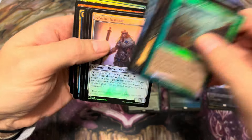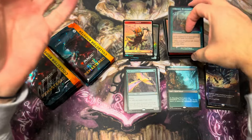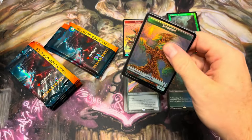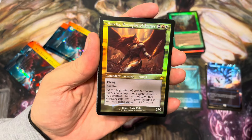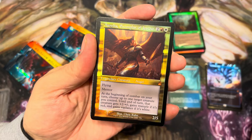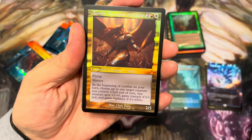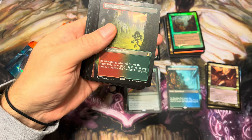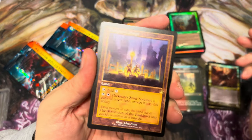Trying to keep note because the one thing I've noticed is the set seems so large. Even though there are some commons and uncommons that are worth a few dollars and worth keeping your eyes out for, I haven't seen many of them. Aurelia, Exemplar of Justice — there's the retro frame mythic. I'm not a huge fan of this version of Aurelia either, but a four-drop commander with flying and mentor, she's pretty aggro. I can see how that card will end games quickly. Stomping Ground — not bad, a nice shock land. Oh, Thespian Stage with the retro frame!